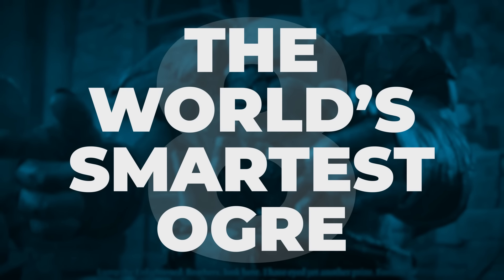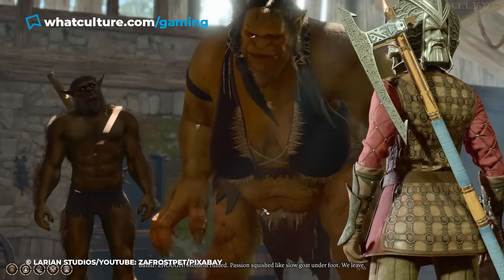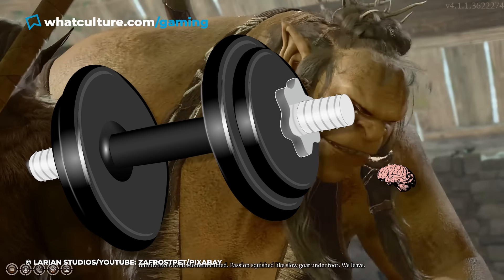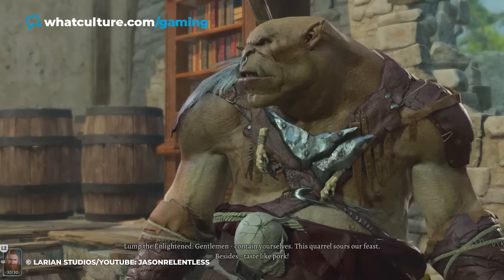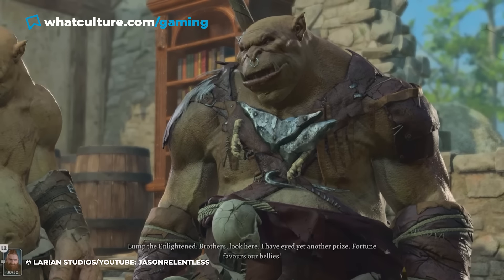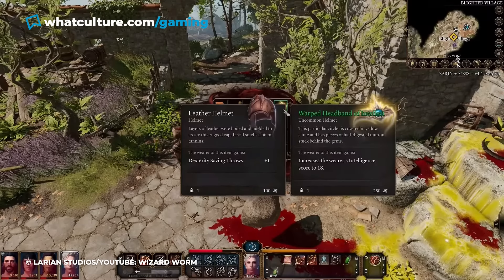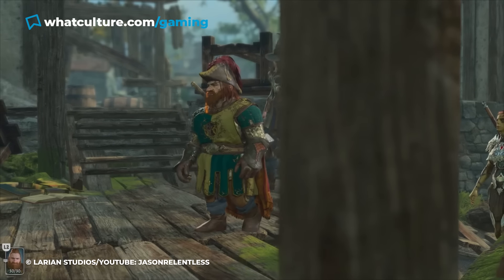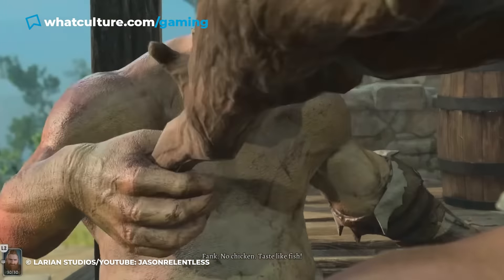Number 8: The World's Smartest Ogre. Ogres are, as a general rule, not the brightest bunch — it's fair to say they absolutely min-maxed into brute force strength and away from intelligence. That's why it comes as a bit of a shock when you encounter a shockingly well-spoken ogre with a couple of buddies in the Blighted Village. It turns out the smarty-pants ogre named Lump the Enlightened has the Warped Headband of Intelligence on him, which has granted him an intelligence score of 17. Ogre plus magic helm equals smart ogre — a delightful detail and a perfect example of Larian going the extra mile to create a dense and vibrant world.